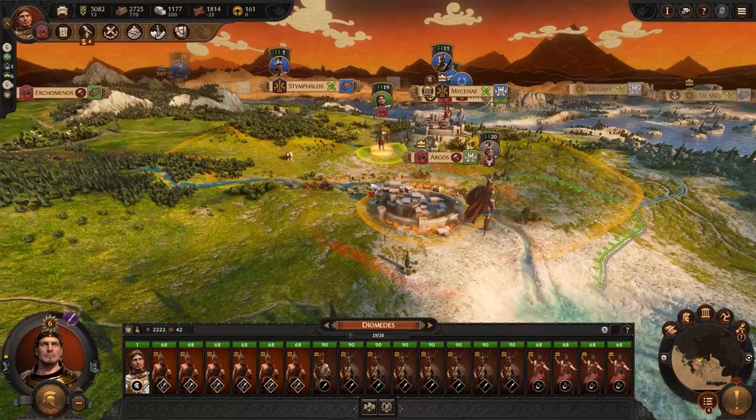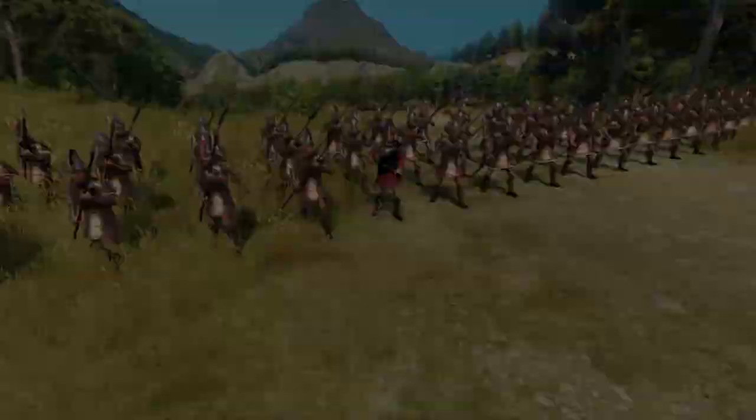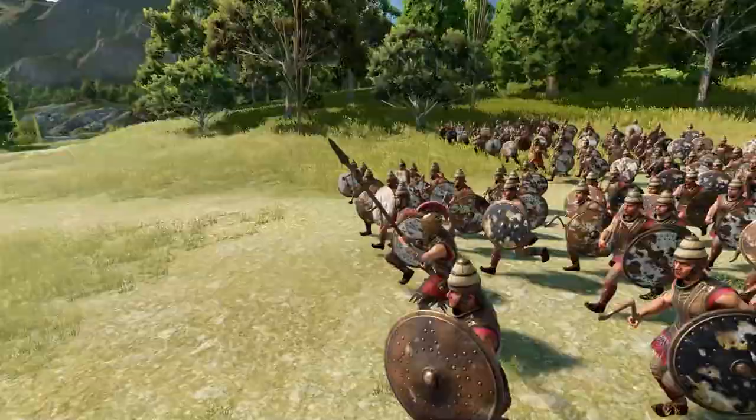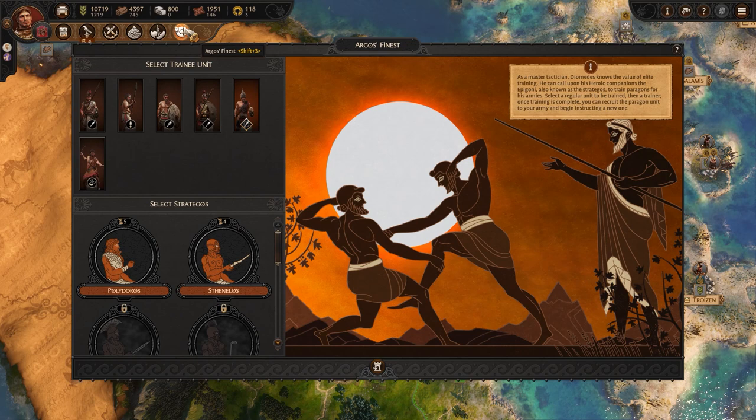I've upgraded my strategic camp to a military library, which has been boosting the experience of my hero, and I've got one more tactical trick up my sleeve to make my army unstoppable: Paragon units. Paragon units are new units unique to Ajax and Diomedes — elite versions of standard units led into battle by an experienced captain. In return, the new unit will get some pretty generous buffs.